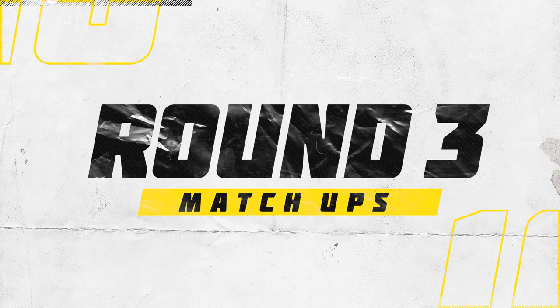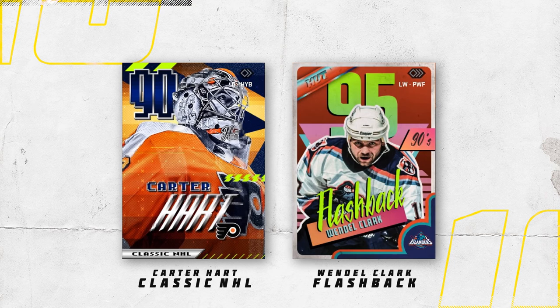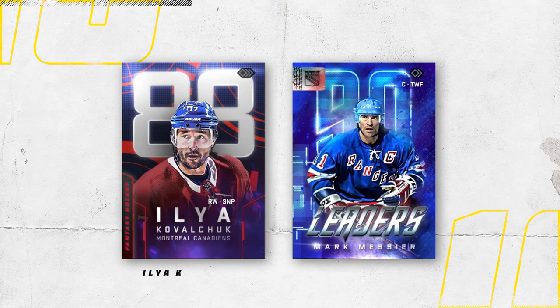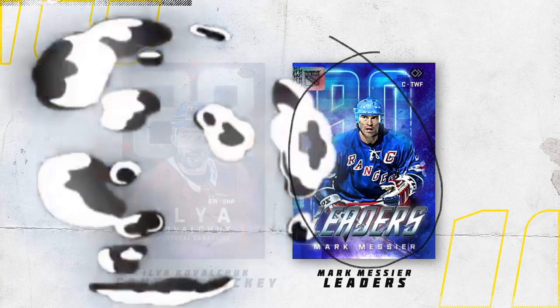Here we are in the conference finals. First matchup: Carter Hart Classic NHL against the Wendell Clark Flashback — this is so hard to choose, but I've got to go with Wendell. Next up, Ilya Kovalchuk Fantasy Hockey versus the Marc Messier Leaders — this is an easy choice for me, it's Messier all day long.